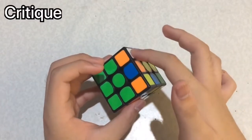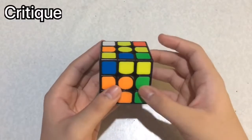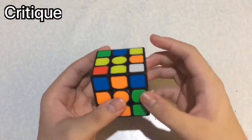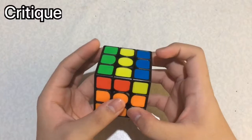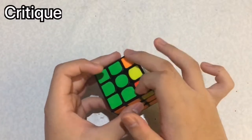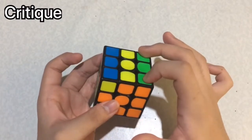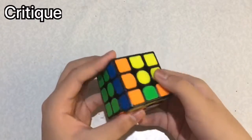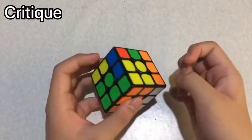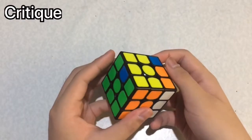I was very nervous at that time because I saw that the scramble was very lucky. Then I saw this pair, and I should have recognized that I will have headlights on the left. But if you have this pattern, these two were the same and these two were the same. So I did the OLL, and at this stage I kind of noticed that I will get a T-perm. But sadly, I didn't cancel into the algorithm.